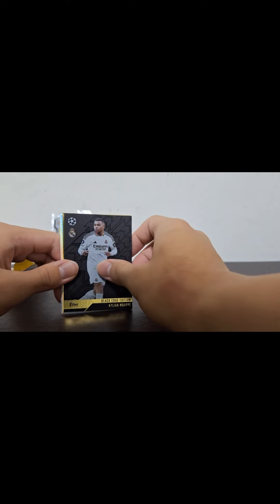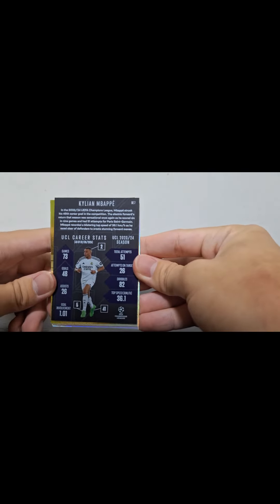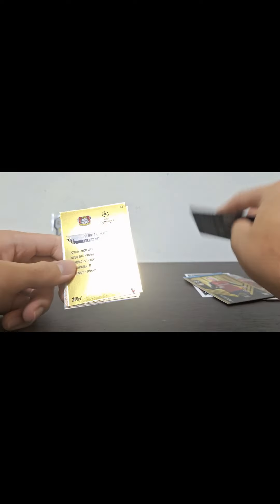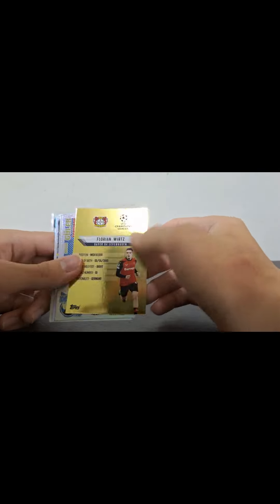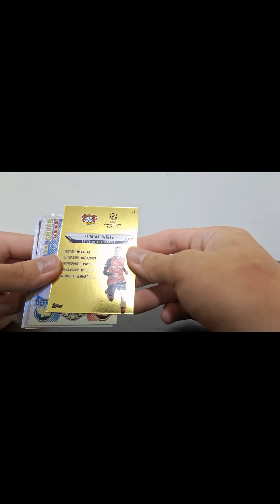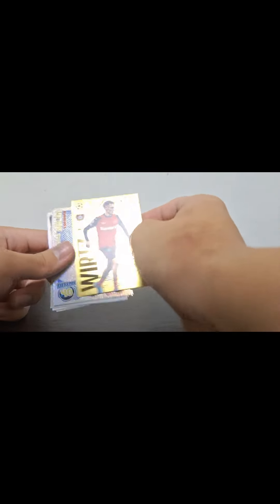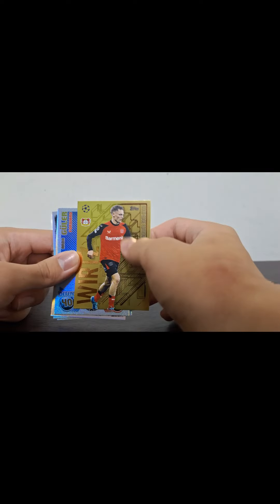Mbappe Black Edge — that's amazing. Look at this if you want. Whoa, cool stats. Florian Wirtz — oh, disappointing. There's a bit like bent at the top. But a gold edge is a gold edge, right? You can't really complain. Just some stats here and the front which looks really cool and also has a nice texture to it.